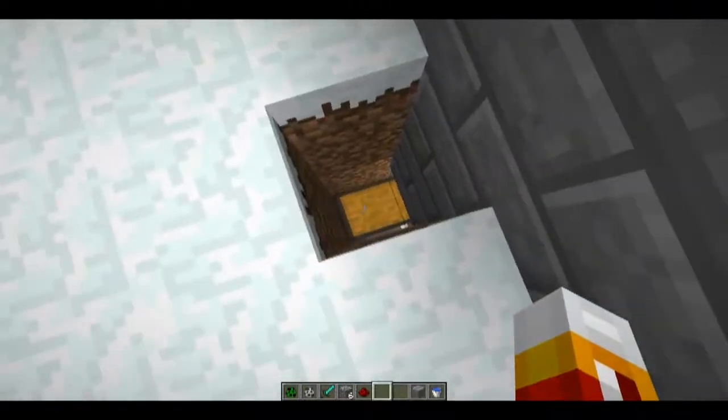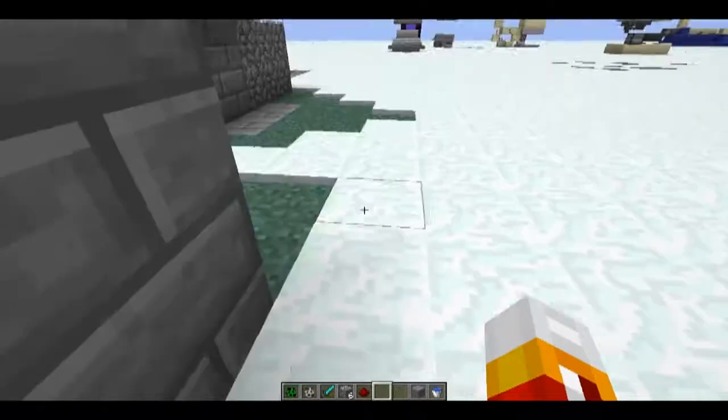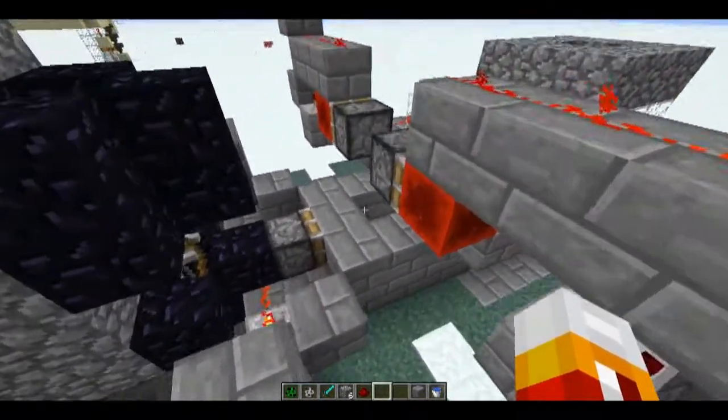You just have the hoppers collect everything, then it goes down, and there you go. You can see I've collected a whole bunch of cobble and gunpowder — I've collected a lot.